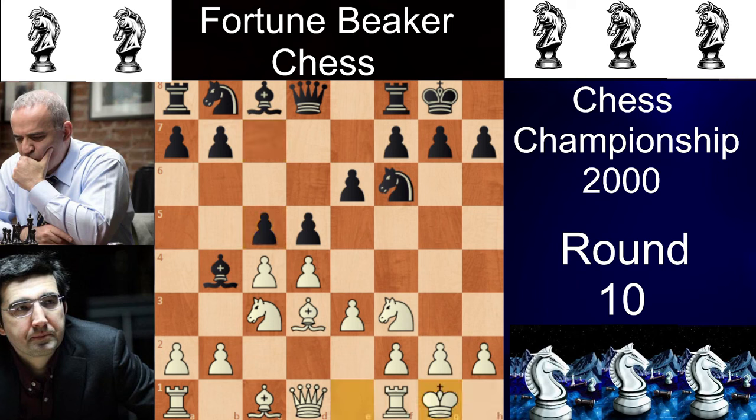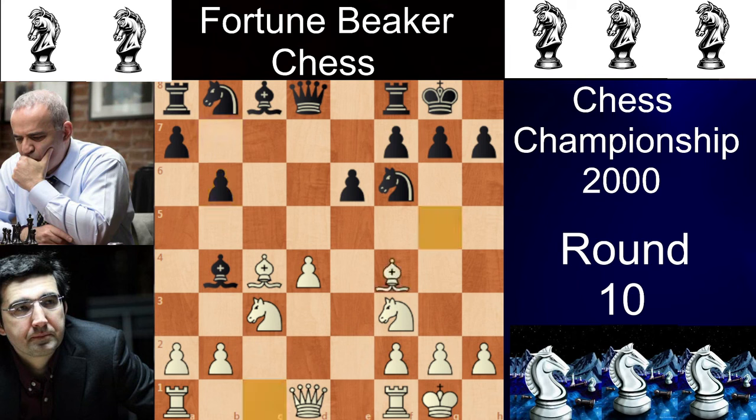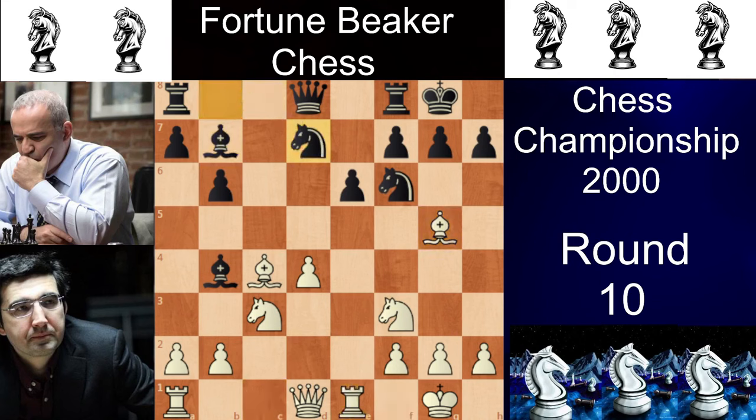We have castles and cxd4, then exd4 and dxc4, then Bxc4 — so most of the central pawns are being traded. Now we have b6, and with b6 the game has transposed into the Kaurakan Defense pawn structure. We have Bg5, then Bb7, Re1, Nbd7, Rc1 and Rc8. All of these moves are book moves, and then Vladimir Kramnik plays Qb3 which is actually a new move in this position.